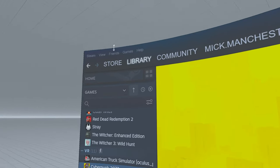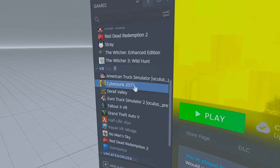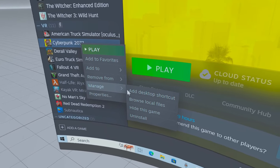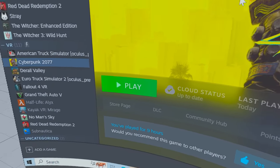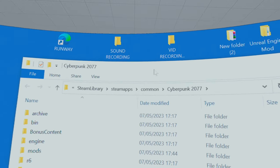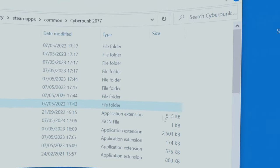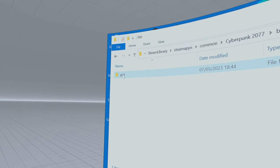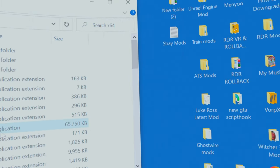In the Steam library, go to Cyberpunk, right-click, scroll down to Manage, and select Browse Local Files. Close any windows so you can see what you're doing. Don't drop anything in the root part of the folder — you need to go to bin/x64, and that's the folder where we're going to drop things.